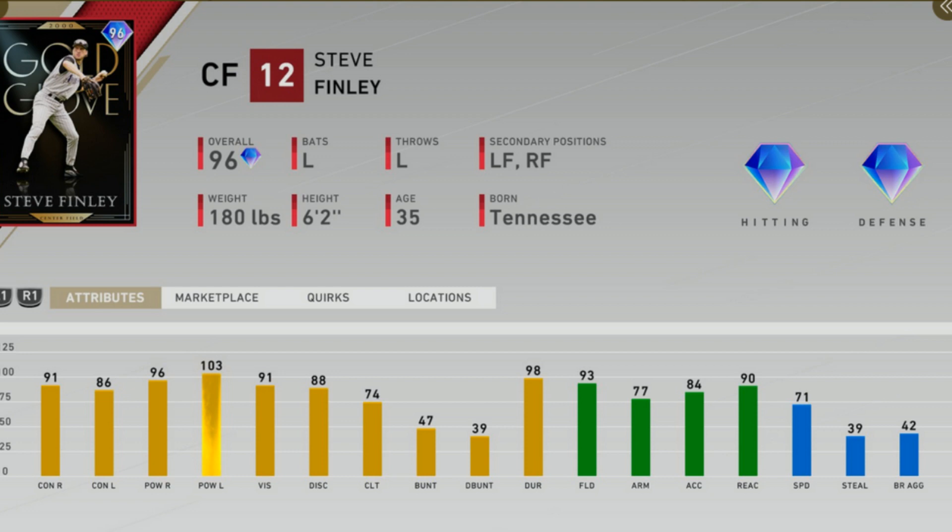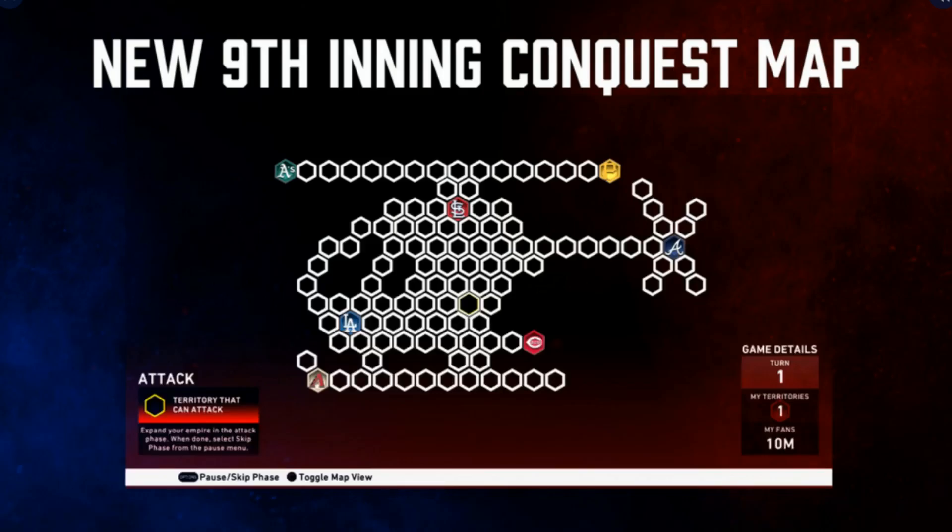If we take a look at his attributes, they're pretty good all around. Lower contact against lefties, 90 contact against righties, with solid power against both sides. The thing about this card is that he's an all-around balanced player — great defense and speed — but his swing is the most glitchy part. He has a quick swing very similar to Roberto Alomar or Alberto Mondesi, that short two-handed swing.